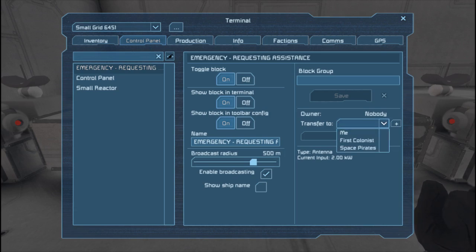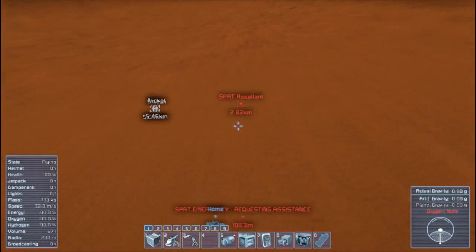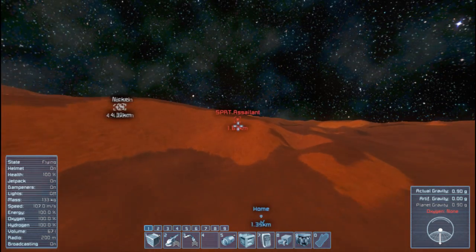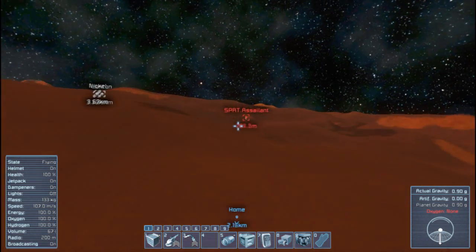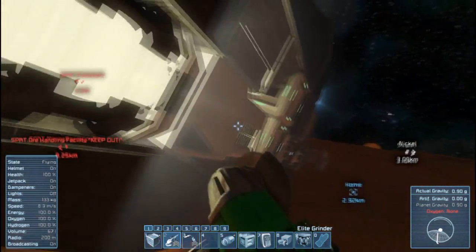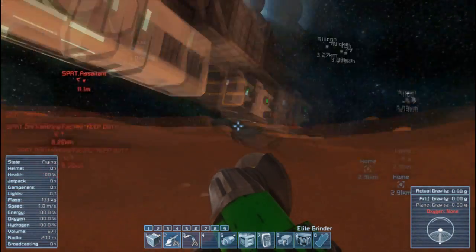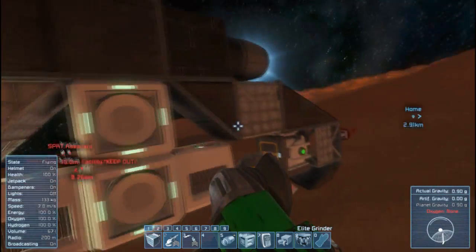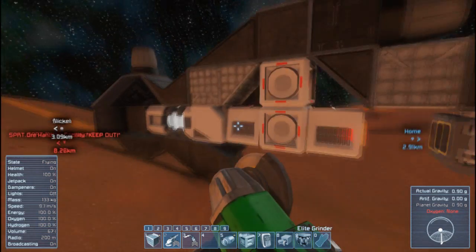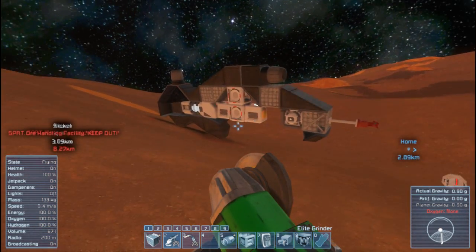Turn down the reactor and send it to the pirates, and boom — it spawns, spawning really far away. Like I said, it can spawn very close to the ground, and it did — it ran into the ground. It took out the timer block and its gyroscope, which might have made it not want to go anywhere. Just killed the power and now it's out.